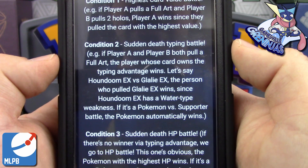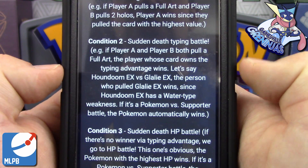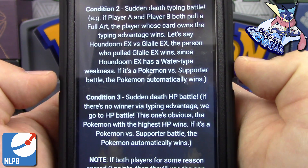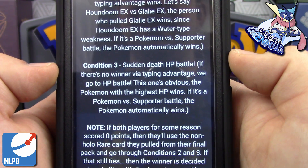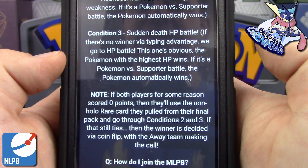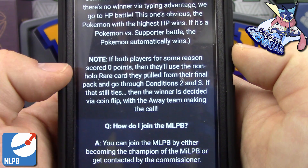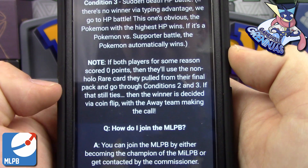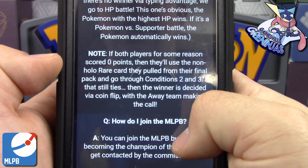Condition number two: sudden death typing battle. If they both pull a Full Art, we go by typing advantage — for example, Houndoom versus Glalie, Glalie wins because Houndoom is weak to water. If it's a Pokemon versus a supporter, the Pokemon automatically wins. Then there's a sudden death HP battle — if there's no winner via typing advantage, we go to highest HP. If both players scored zero points, they'll use the non-holo rare from their final pack and go through conditions two and three. If that still ties, the winner is decided via coin flip with the away team making the call. So there are no ties at all whatsoever.